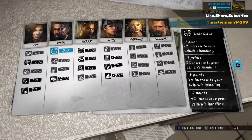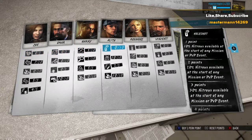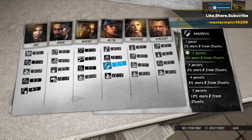It'll make it so much cheaper to buy cars and get money from stunts — everything. So you want to come to your headquarters, go over two or three, come to the fourth person, then go down three. This is where it's at. As you can see, it says you gain two percent more dollars from stunts, and if you have this all the way up to ten percent it's going to get you a whole lot more.